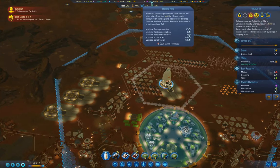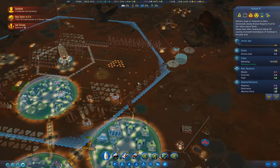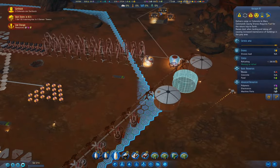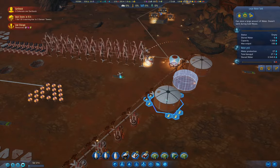Low resource alert. These Stirling generators will keep building - oh, that's constructed.